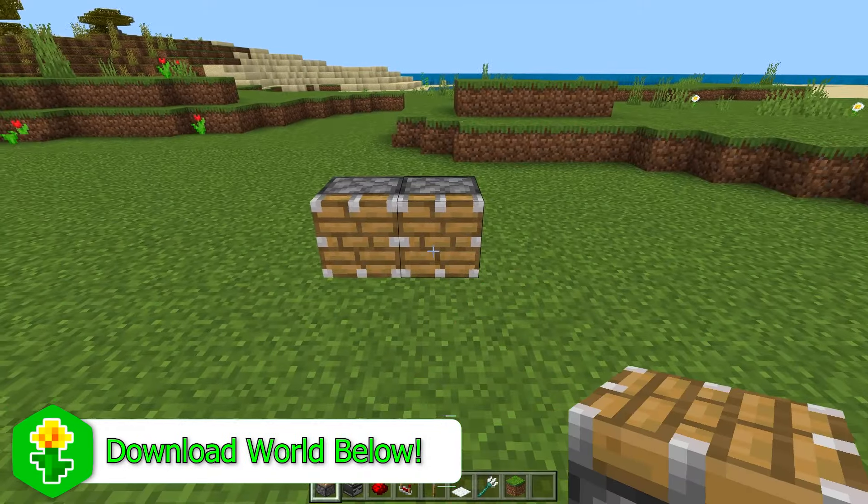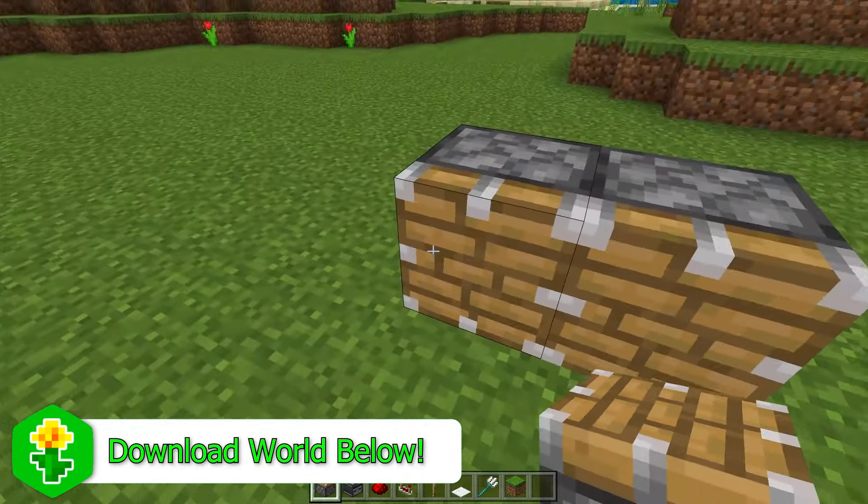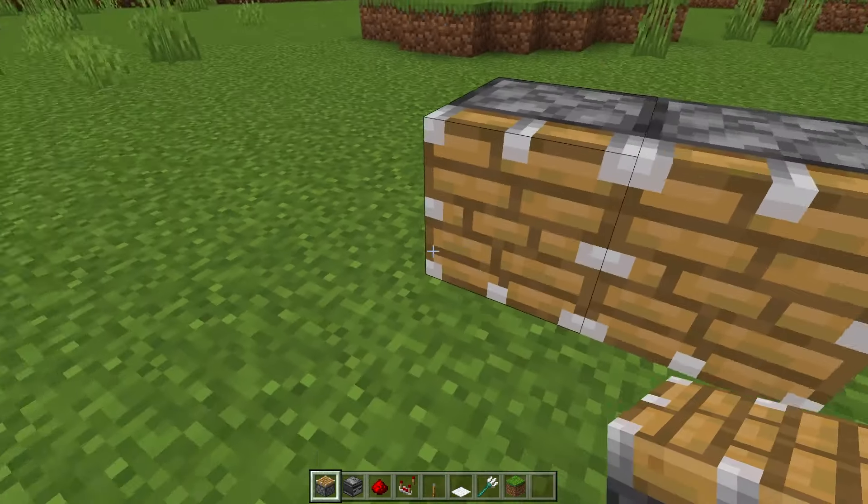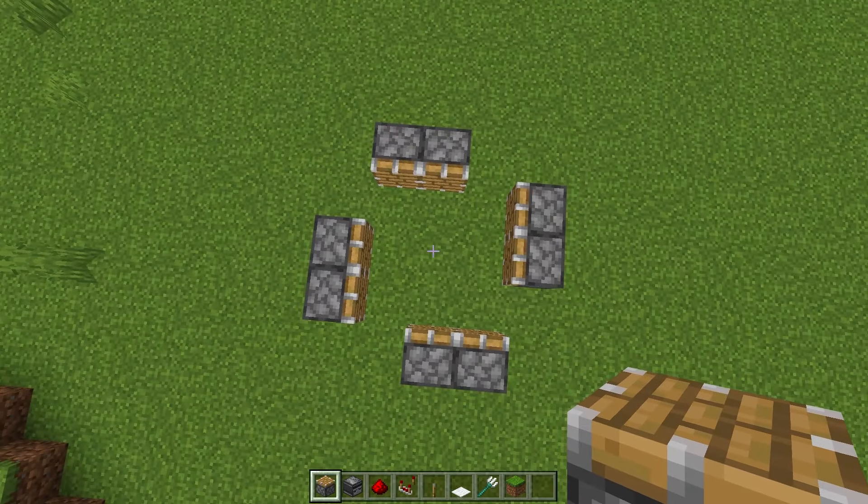Start off by placing down your two pistons, turning to either your left or your right, skipping one block and then placing down two pistons. Skip one, place down two, skip one and place down two so it looks a little something like this.